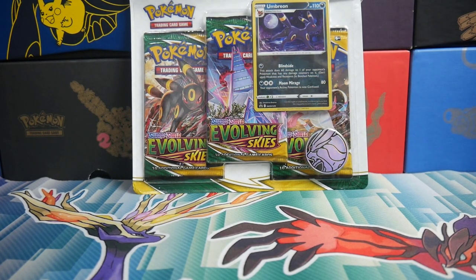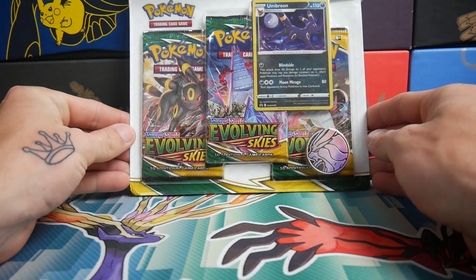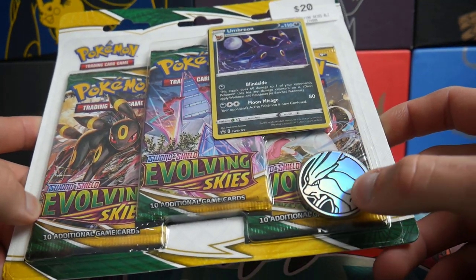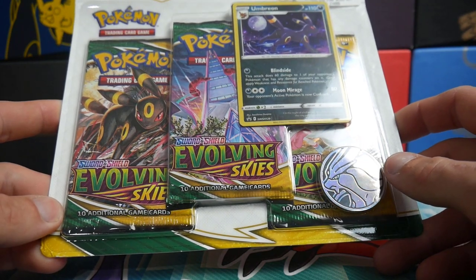Hey guys, what is going on? Booster Kings here with another Pokemon video. In today's video, we're going to be opening up this brand new Umbreon Evolving Skies Blister Pack. It is $20 from EB Games and I did purchase this one today — probably two days after recording, but depends if we get anything good or not.